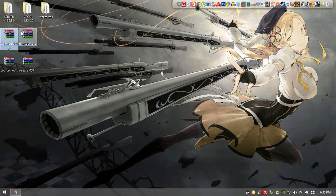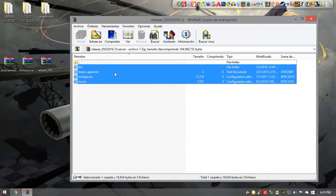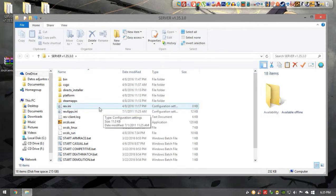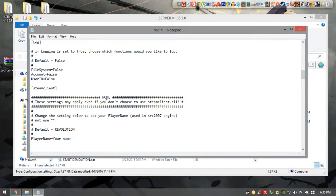Now we're going to crack the server. Forget about SteamCMD — go to the latest VireEich download, navigate to the server folder, and extract all these files inside the server folder, overriding when prompted. Now we're going to configure the server. Open the server folder and go to the revenue file and open it. Scroll down.